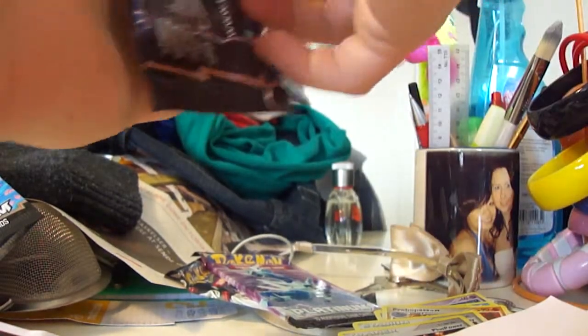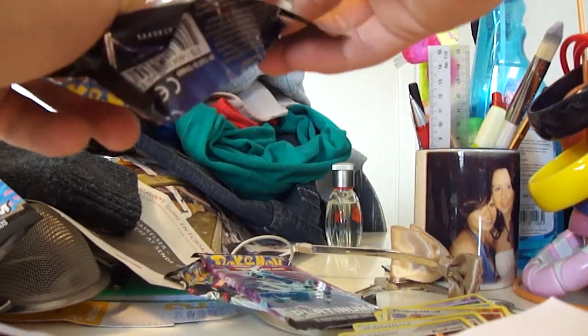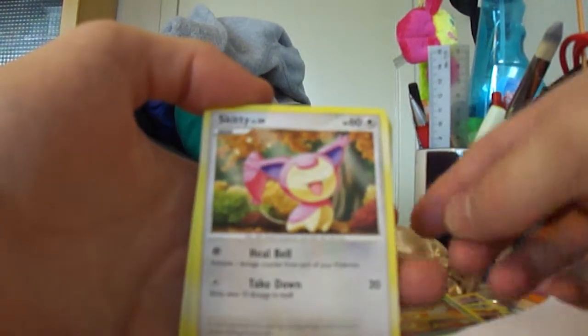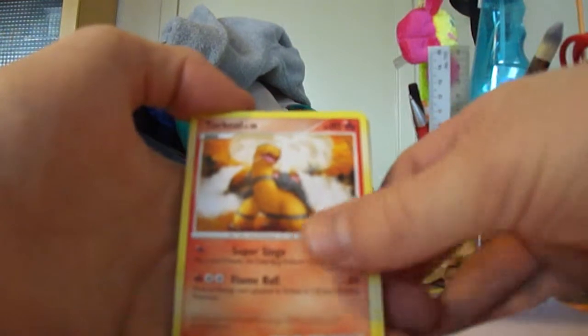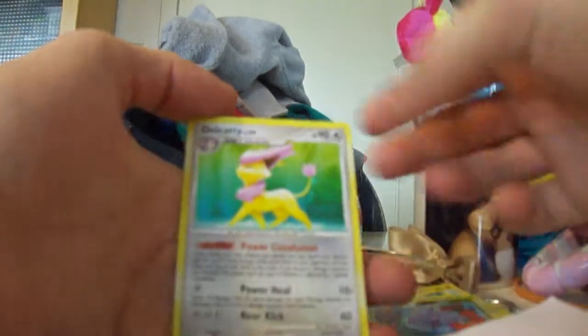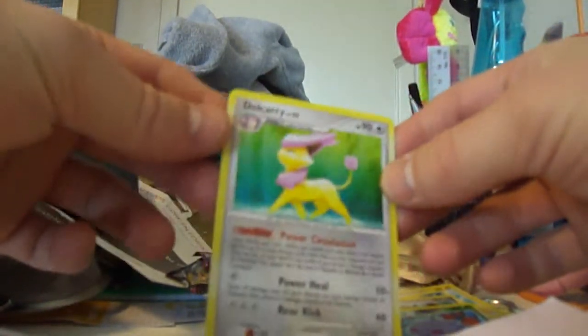Onto the Palkia pack. We have a Combee, Skiddy, Mareep, Armor Fossil, Torchic, Flaaffy, Octillery, Shieldon, versus Cascoon. And the rare — Delcatty! Looks nice right there.